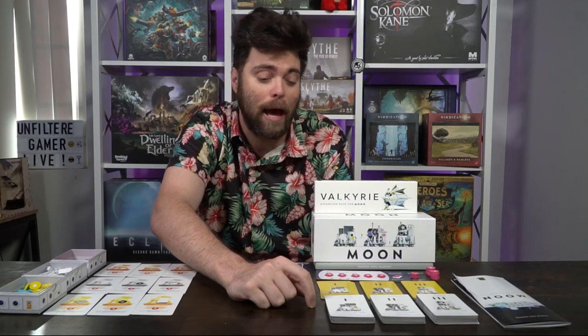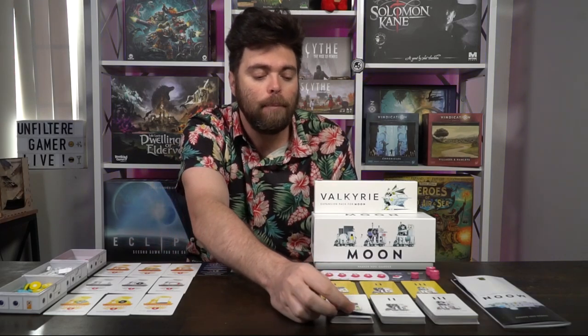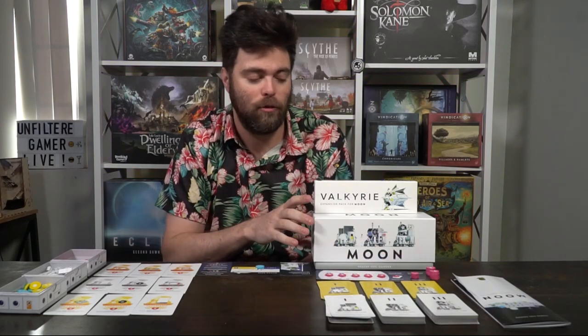The same is done for structures in the exact same way, but you'll take cards out for a lower player count or add cards for a higher player count. These are called structure cards — cards they're going to be building that have requirements, resource costs, how many are in the deck, what you will get, where you can place rovers, and any special abilities. Place them down in three decks and shuffle them as well.